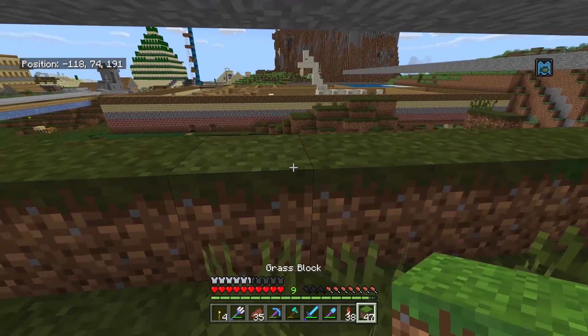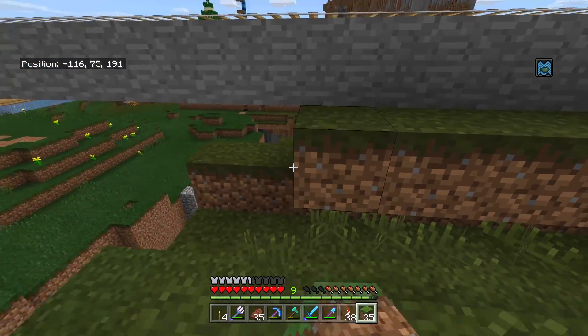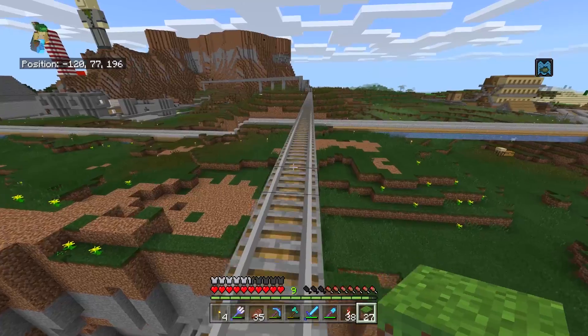We're going to be a lot more careful about this, just to make this kind of make some sense, because my basic goal is to make this look like it's part of the mountain naturally, so that this looks like a perfect valley between where the rail's going above.